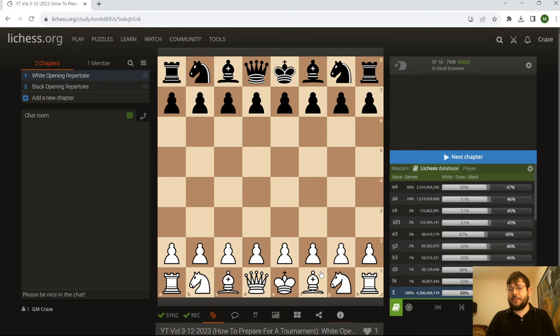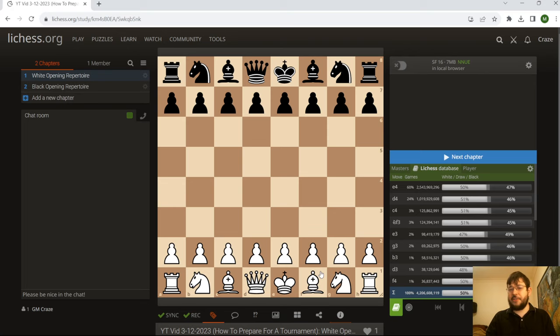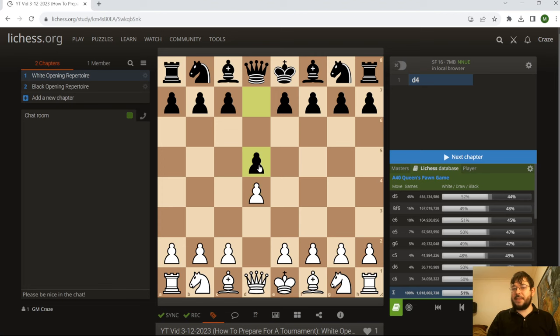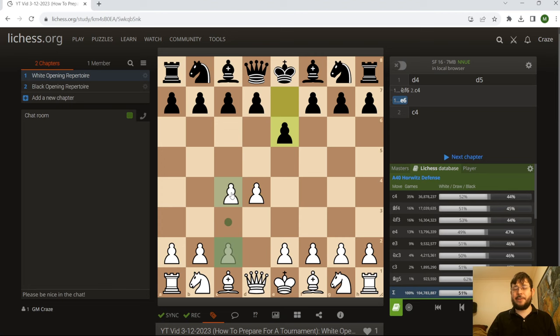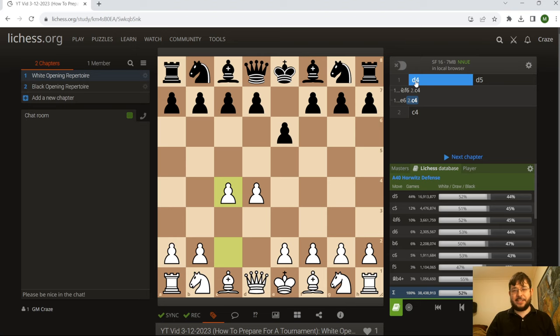So for this one, just as an example, I'm going to use the move D4. I recently submitted a course on E4 for white, so I want to cover something a little different. Let's say we're going to play the Queen's Gambit for white — D4, D5, C4. Against Knight F6, we're also going to play C4. Against E6, C4. You kind of get the idea — we're going to play C4 against almost any reasonable move by Black. So that's sort of step one: select our openings that we're going to play with white.